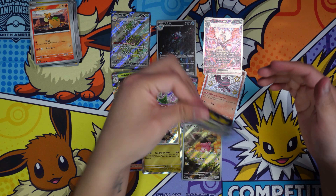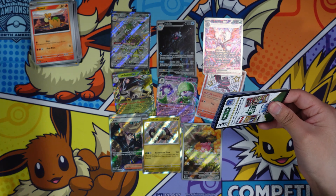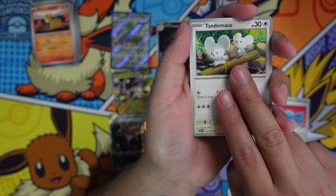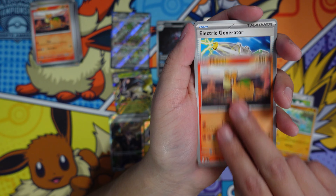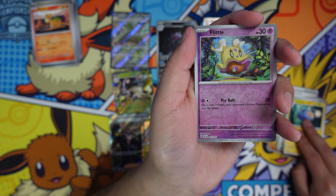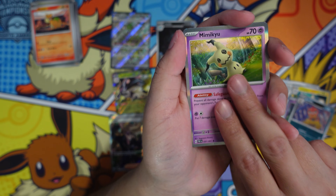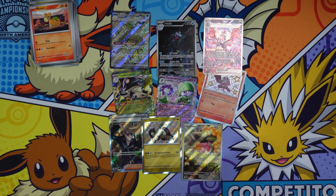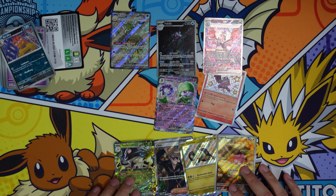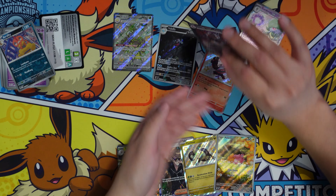That pack pretty much just got us the shinies. Last pack — come on, something big possibly! Rare Candy, Tandem Mouse, Barbell, Moltres, Gimmighoul, Tatsugiri, a little well... nope, just kidding. Scrafty and Mimikyu — and yep, that's pretty much it. The last box, the second box, was a dud. Well technically four or five hits — but the first box had much better hits.